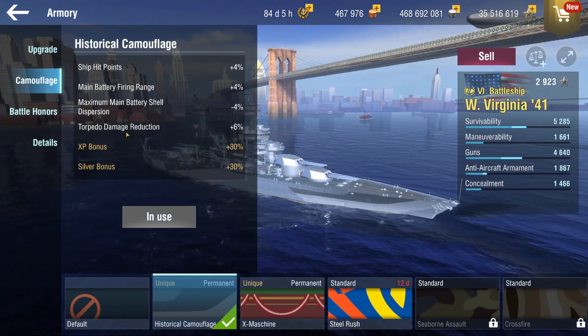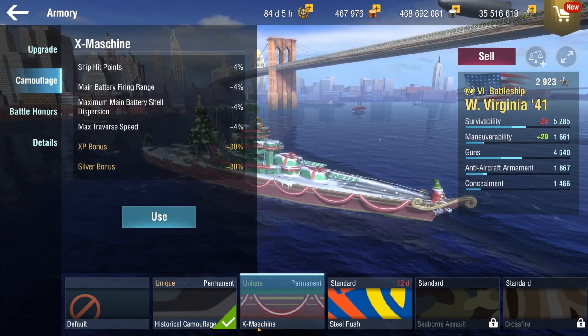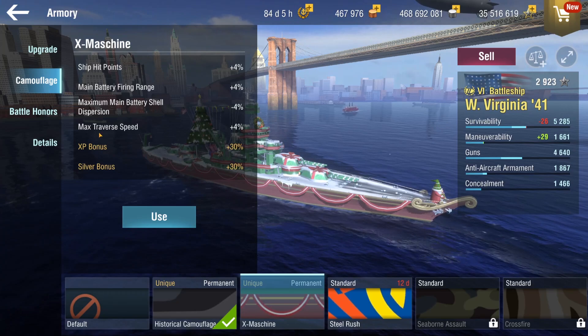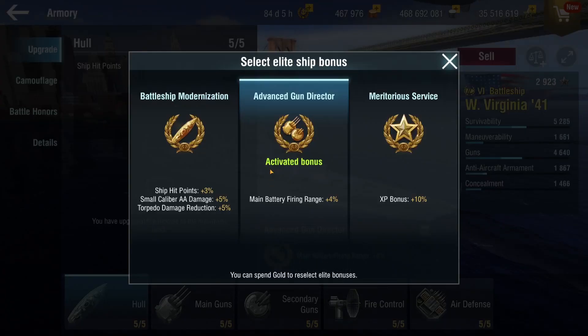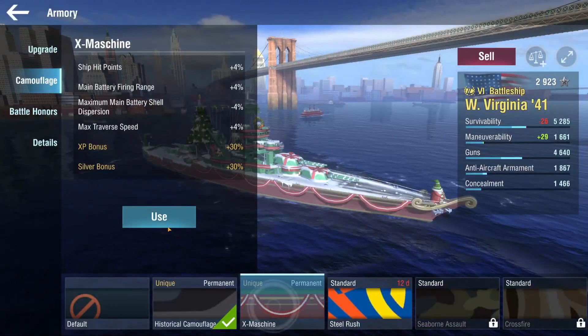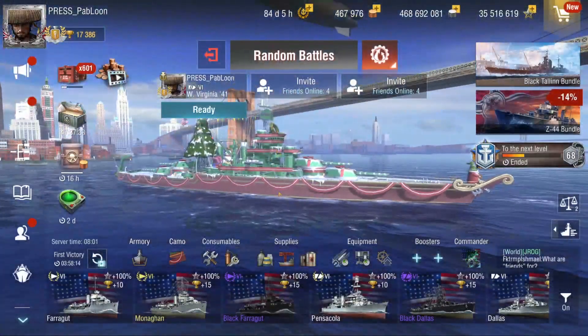The historical camo gives you range and dispersion, but you get torpedo damage reduction, whereas this camo gives you max traverse speed, which on this ship — trust me — you want to be a little bit more nimble, because it is very slow. So we take Advanced Gun Director to get more range, instead of the battleship modernization.